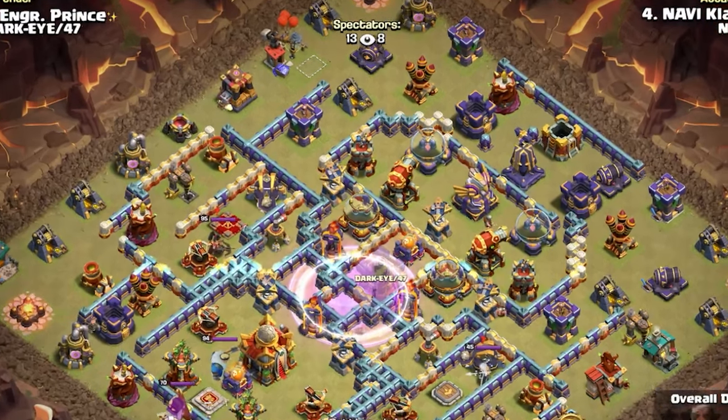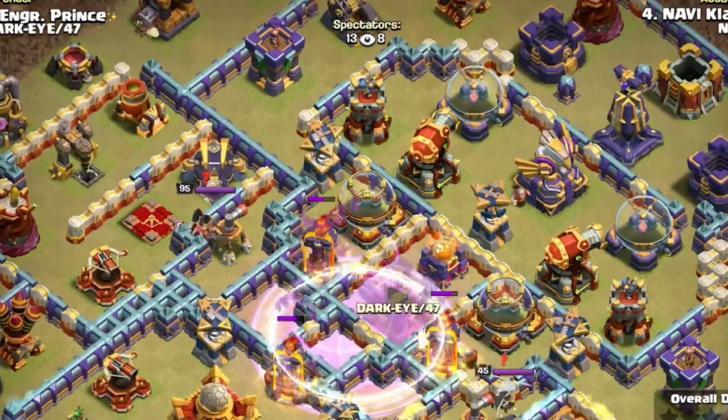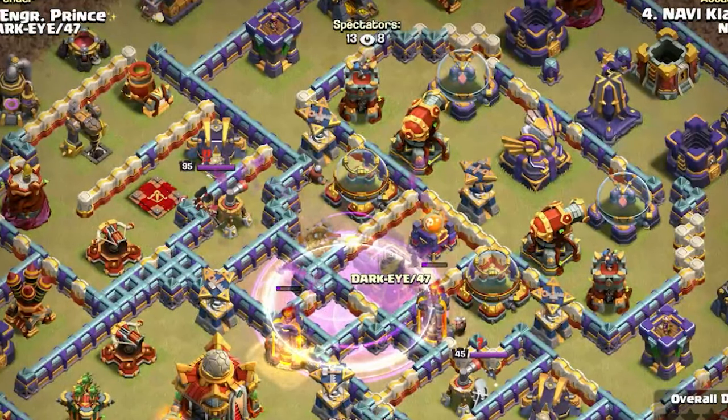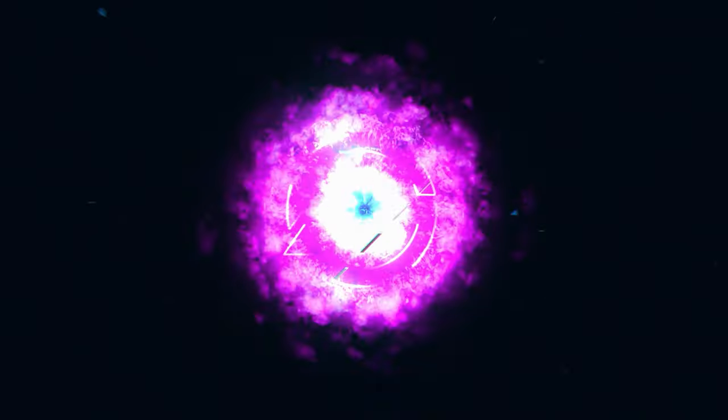Bat Bomb takes out two Inferno Towers. Wait, did he get three Inferno Towers? Did he just get three Inferno Towers with the Bat Bomb? Faust needs a 99% two-star for a triple.